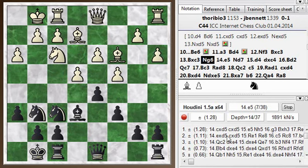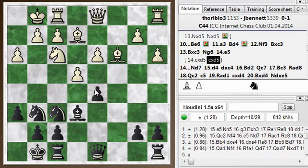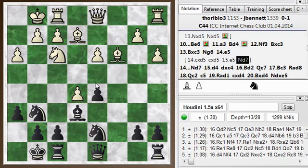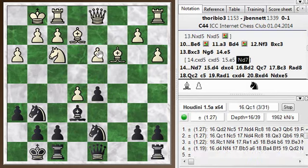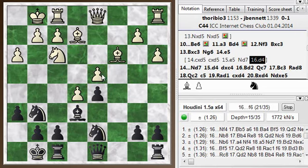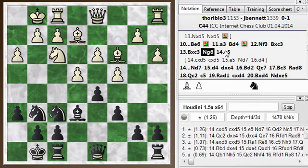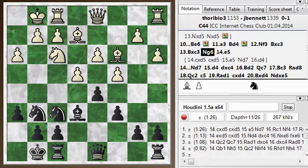The engine recommends c-takes d5. Then e5 - not taking back, but e5. So the knight has to move, and then he can play d5 to support it. Rook c1, d4 - he's sort of cemented his advantage: a space advantage plus an extra pawn. That's why I should have taken in this position rather than playing knight g6 - I should have taken the pawn first, rather than moving the knight. So anyway, e5 was played right away. I go knight d7, attacking this pawn. He can play d4, but the difference is now I have the move d-takes c4, so I get my pawn back. White still has a space advantage but at least I've equalized the material.